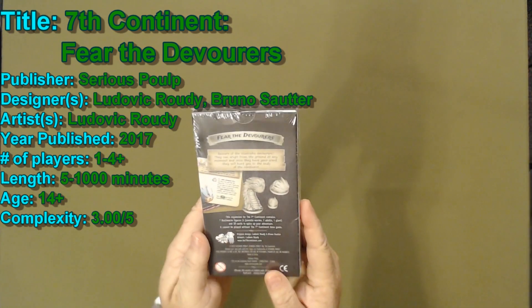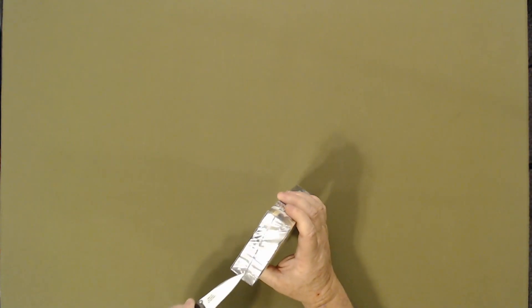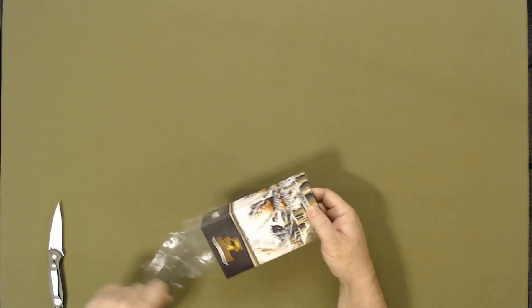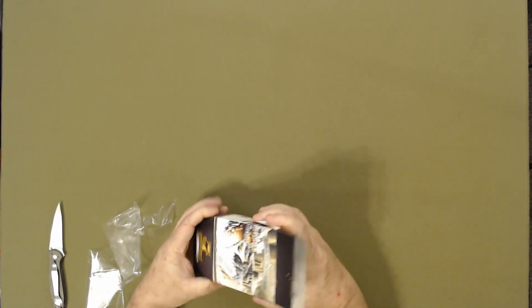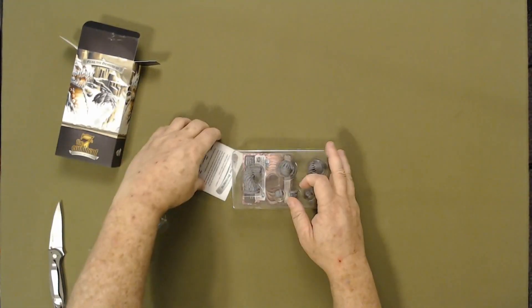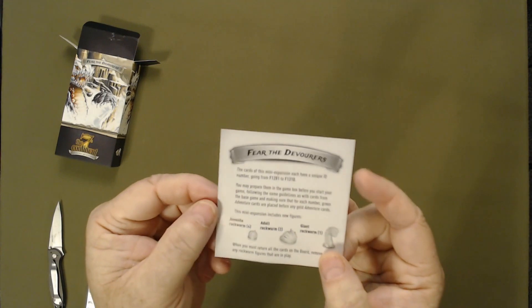A little box — go ahead and see what's in here. A little rule sheet, explanation.